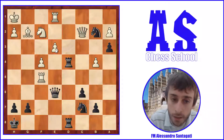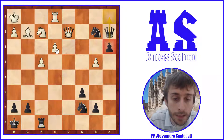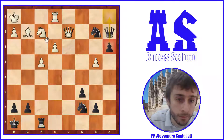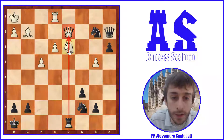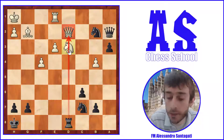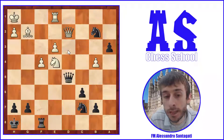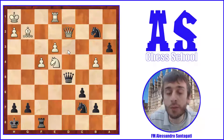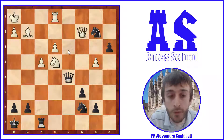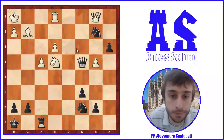After d4, if black takes immediately there might be some counterplay with Ne3 exploiting the pin, so black played correctly Rxd4 first, exploiting the pin on the e3 pawn. Then Ra5, and now Rd2. After that, Qxa2 — if now Nd3 like before, it's not so good because there is Rd8: the d5 square is open and the knight on d3 would be pinned by the rook, and black is winning. So white played Ne4, and then Qd5 — a very good move. Black is better, up a pawn, and wants to simplify. If the queens are traded, black has a winning endgame, so white has to avoid the trade.